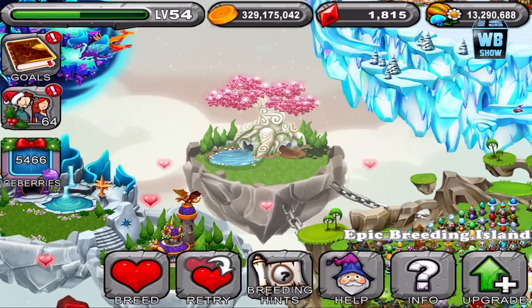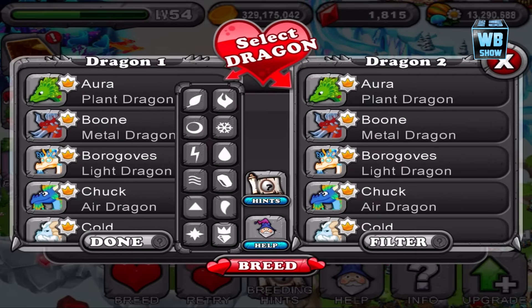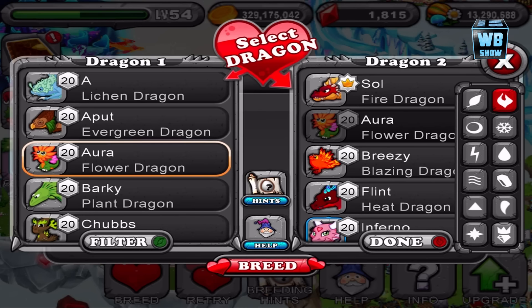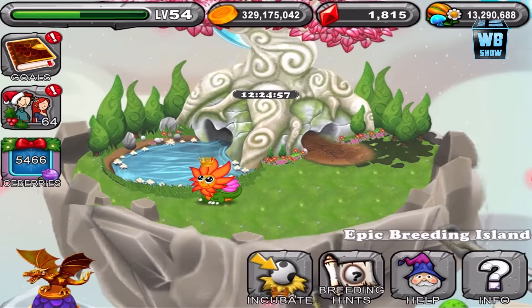Plant, fire, and cold — all right, let's do this. We have plant here, so we need fire and cold. It's harder to get fire and cold, so we'll use the flower dragon and then find a cold dragon. There we go — 12 hours is what we're looking for.